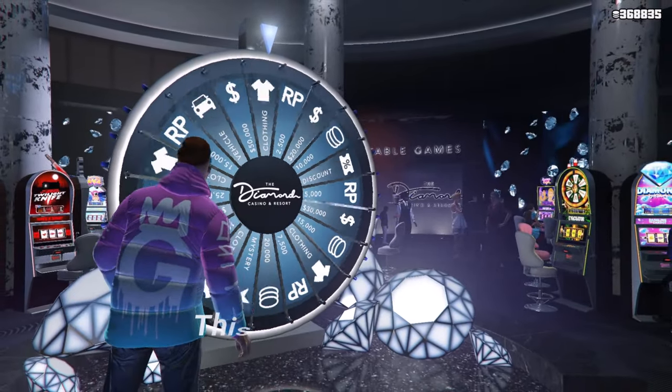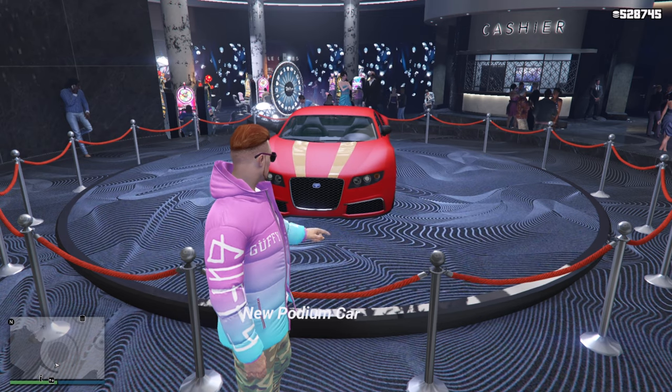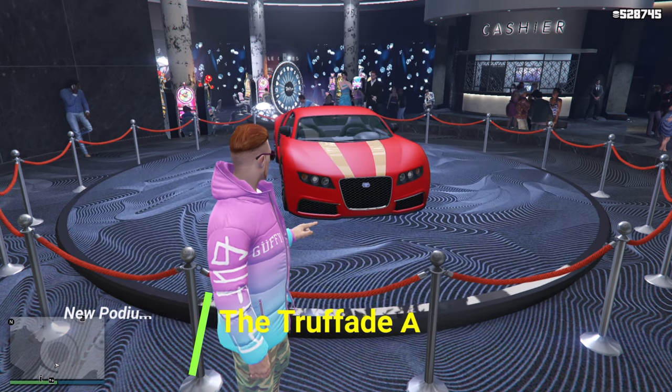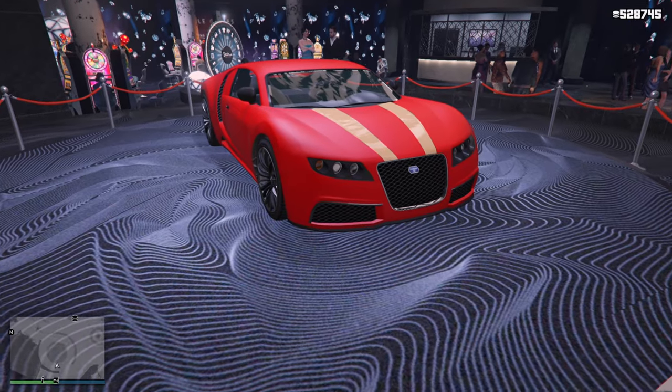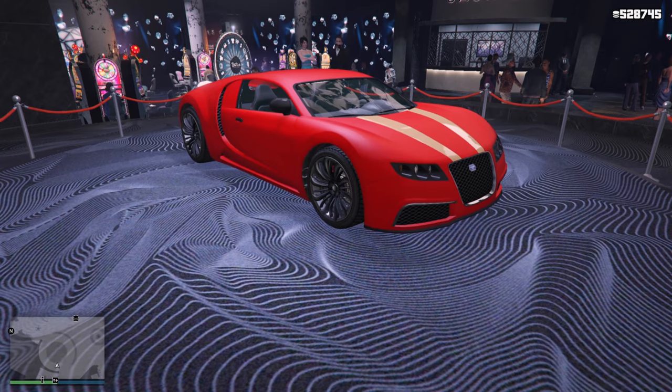Getting into this week's lucky wheel podium vehicle inside of the casino, we are going to be having the Truffade Adder this week, which is a pretty cool looking vehicle. Make sure you definitely spin the wheel this week so you can try to win it.